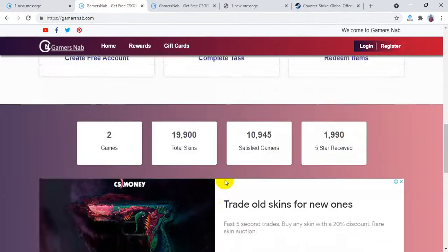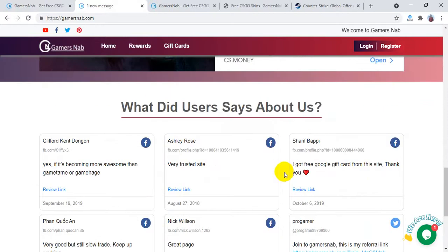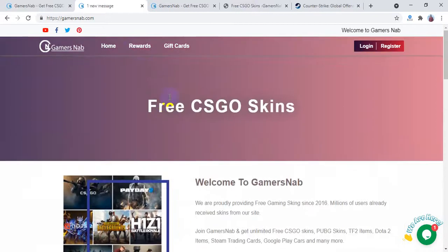This is a site where you can get free CSGO skins and many more skins. There are eight games and over one lakh skins here, with 55,000 satisfied gamers already. This site has already received 10,000 plus five-star reviews on many review sites.